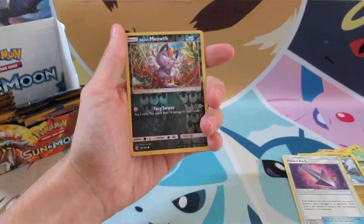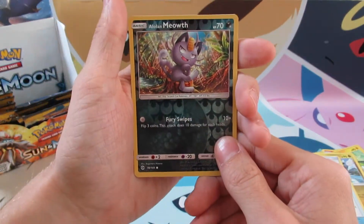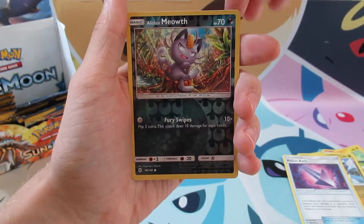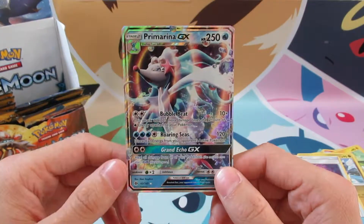Let's see if I can't get it to shine in the light for you guys — let's get that shine right there. And for our Rare, or better, what did we get? We got a Prima Arena GX.